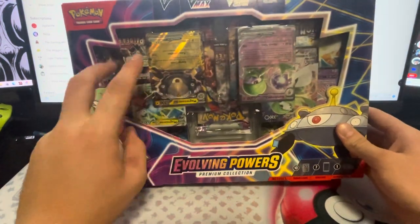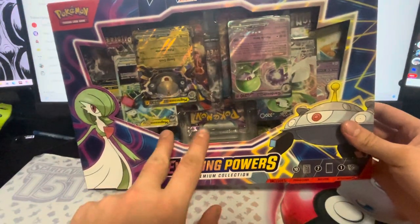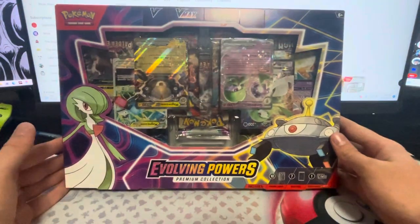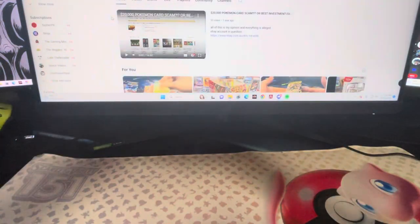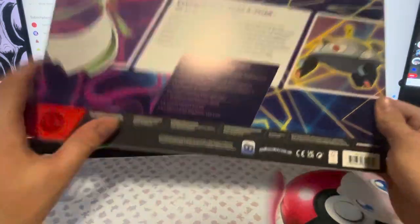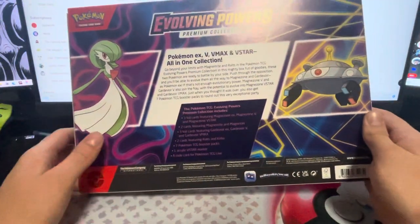It looks like three Obsidian Flames, two Paldea Evolved, and then two Sword and Shield sets. I think one of them's Astral Radiance and the other one's Lost Origin, but let's get this open. There's the front and there's the back. So you do get quite a lot of stuff in this.